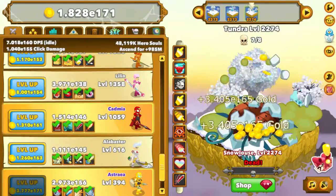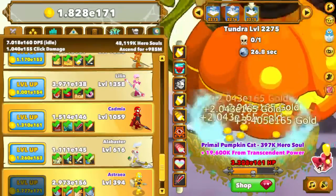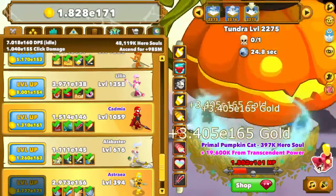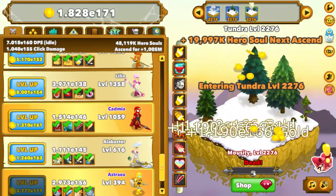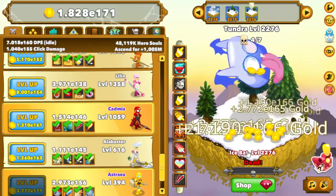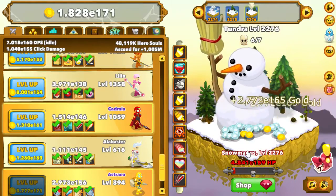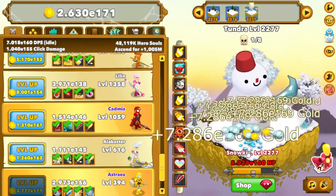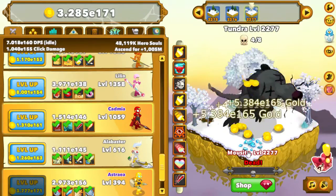Hey guys, it's B2 coming at you with a Clicker Heroes update — this is update 41 on the Clicker Heroes series. We're getting to a really high level, and I'm on my third transcension, fifth ascension, sitting right at a billion hero souls per ascension, and it just keeps going up exponentially.